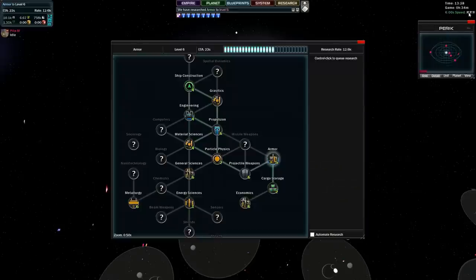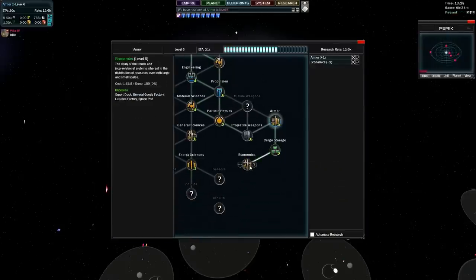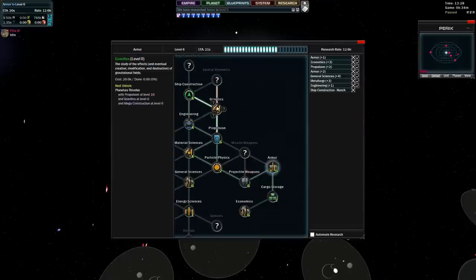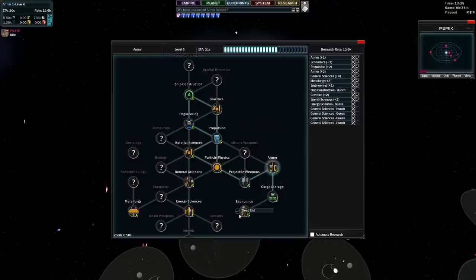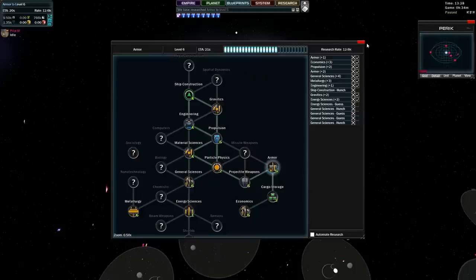I think all of our research is done, so I'll pause the game once again and put a little bit more into economics, more into potions, more armor, four levels of general sciences. Primantics, Energy Sciences, Chemistry. I need to put in a few hunches — they open up new links and in turn new technologies. I want biology so I can stop worrying about food for now.